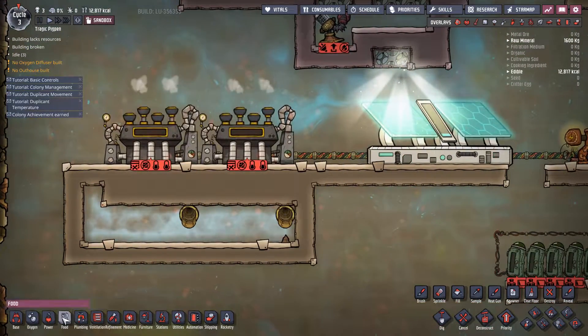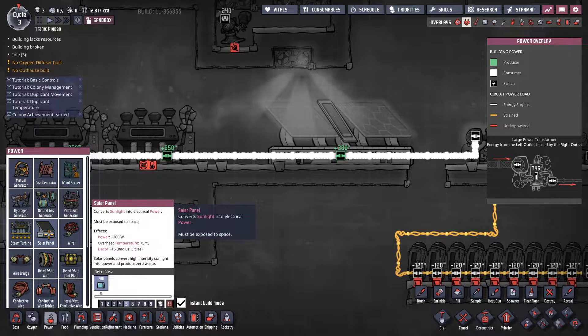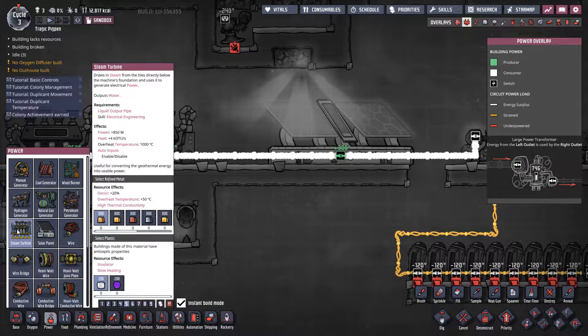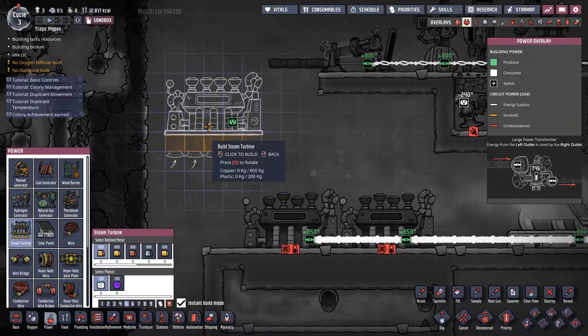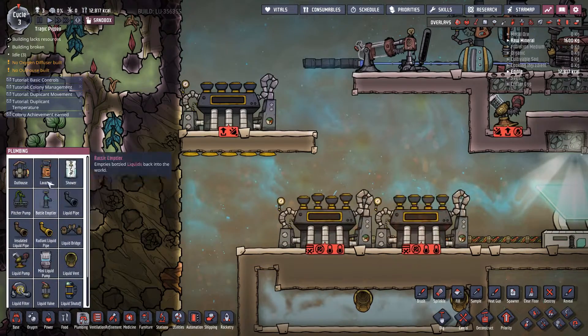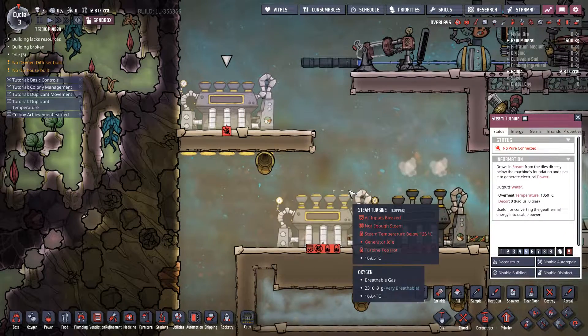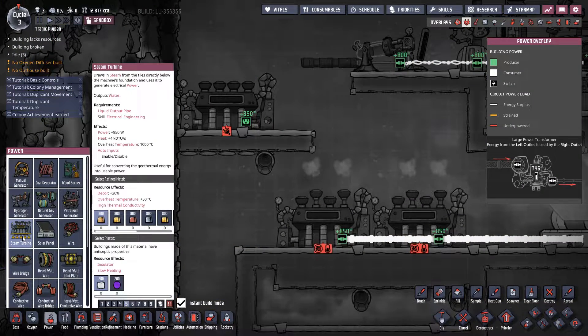The other renewable resource is steam turbines. The steam turbine outputs up to 850 watts worth of power and 4,000 thermal units worth of heat. It takes in hot steam at the bottom — it has vents where it absorbs steam, cools it down, and turns that steam back into water in an output pipe. Steam turbines are nine times out of ten actually used to delete heat because that's what they excel at — not really making power. The power is sort of a byproduct, which is great, but it requires a couple of specific circumstances.